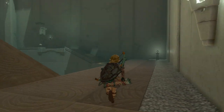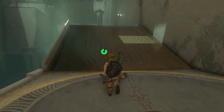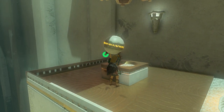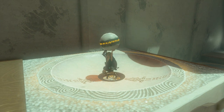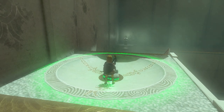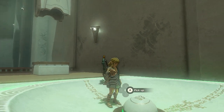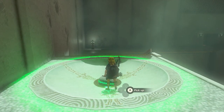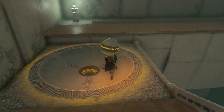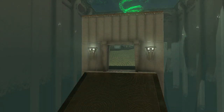As soon as you get in, head right. Go up here. Here you see a hole for a bowl, and here you see another hole for a bowl. And there is one bowl — pick it up and place it in the very first hole. That will open one gate. Just leave it in for a little bit and then pick it up. Now go towards the other hole and place the ball inside there.